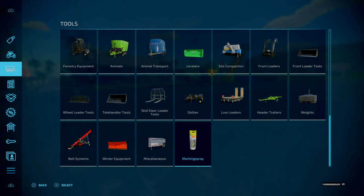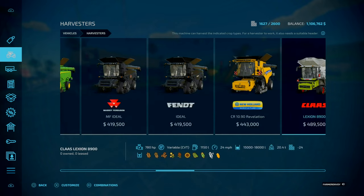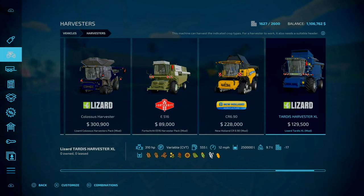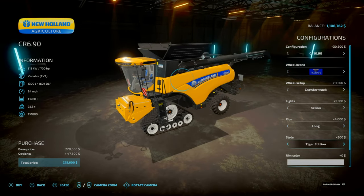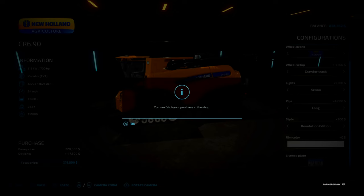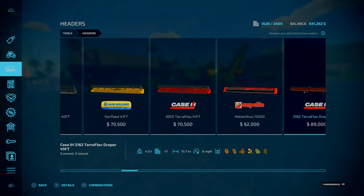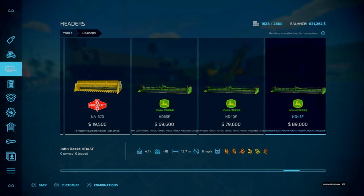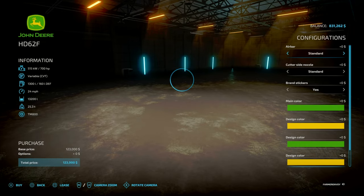Do I need anything else? Actually, yes - go to harvesters, I want a second combine. I'm going to go with the same one I've done before but slightly different - so long pipes and that, revolution edition. That's the same combine however what's gonna be different is the header. I want a 19 meter header - no air bars, no canoe knives. Brand: New Holland, so New Holland yellow.